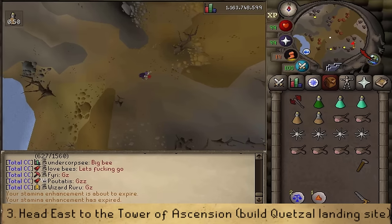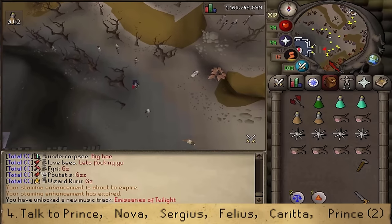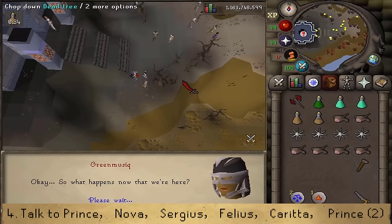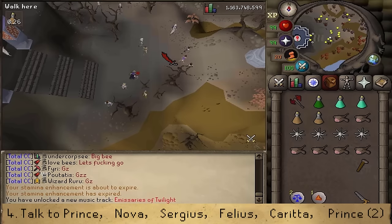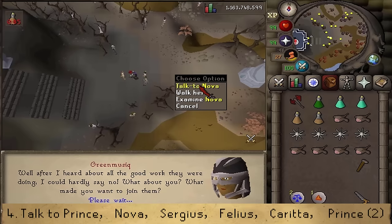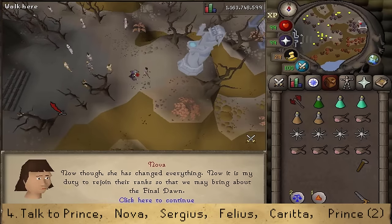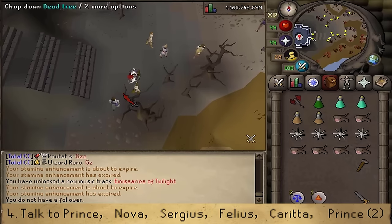Continue southeast to find a dungeon sign and a tower. Just in front of the tower entrance, next to the most southern tree, you'll find the Prince. Talk to him and skip through the conversation until you see some options. Then talk to the other recruits: Nova, Sergius, Felias, and Carita. Right-click all four NPCs to find them. If you have a pet, call and pick it up as you cannot use it for the next part. Talk to the Prince and select option two.